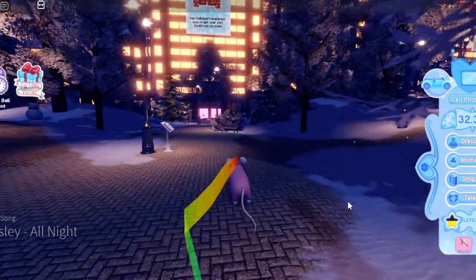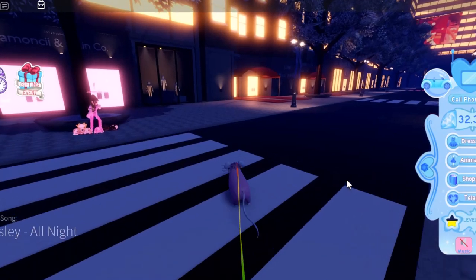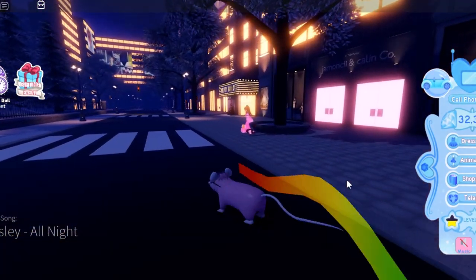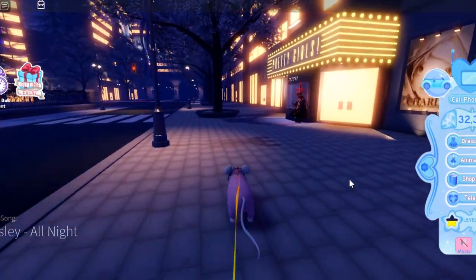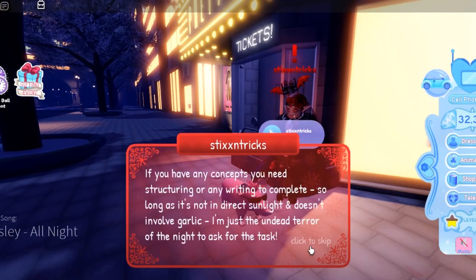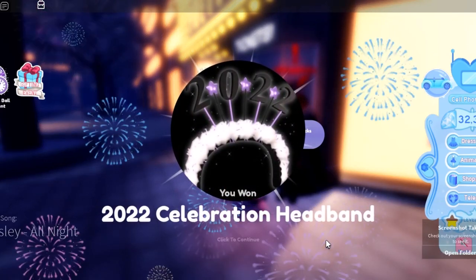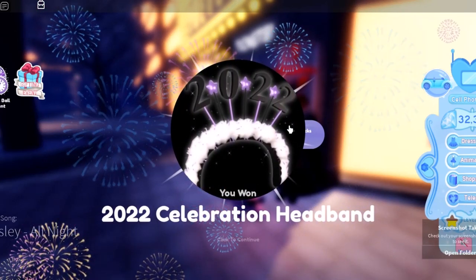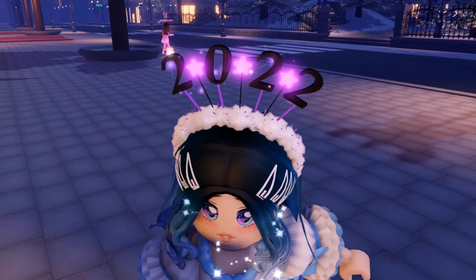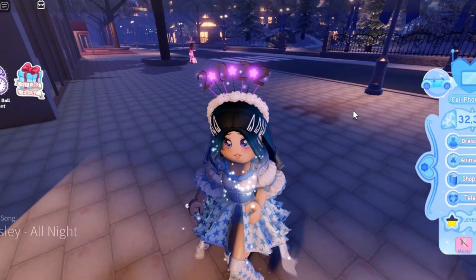Now let's go ahead and head to sticks and tricks to get a free accessory headband. He gives a free accessory if you just talk to him — it does not require a quest or anything, just click. And then we got this headband! It's not a party hat, it's actually a headband which is super cute. It looks pretty cute on the head, it also has some kind of pom-poms, a lot of sparkles and a little star.